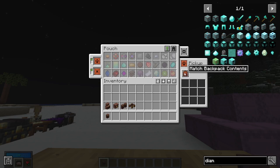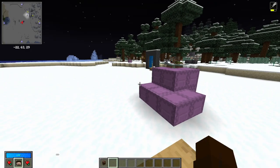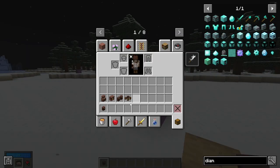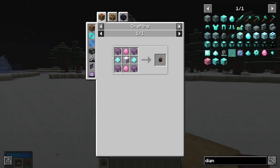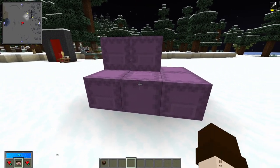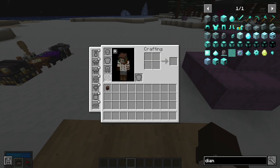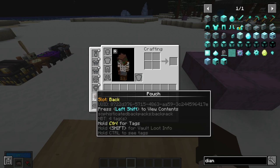In pickup settings, enable match backpack content — this stops other items from entering the backpack and only allows the ones you've set. I find this to be the better approach, especially if you have any empty slots. You can only access pouches after running a few vaults first since they are expensive to craft. Also, you don't need pouches in your inventory — you can place them in your back slot in your Curios by clicking that setting and placing your pouch there.